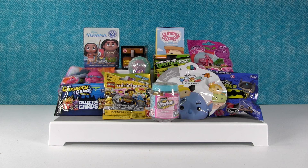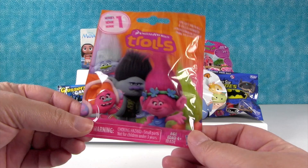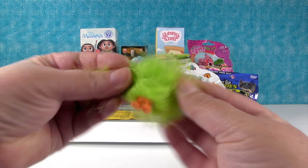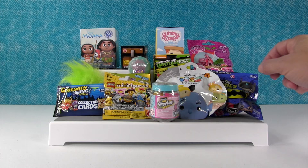I'm gonna start us off today with a Trolls blind bag. This is from series one and I want to get Poppy, Guy Diamond, or Poppy. Oh, we have fur — Fuzzbert! Just fur. Oh wait, there's feet. It's Fuzzbert, the little troll — nothing but hair and feet. Go Fuzzbert! Hairy feet. Just like a troll.